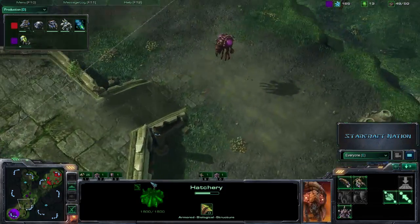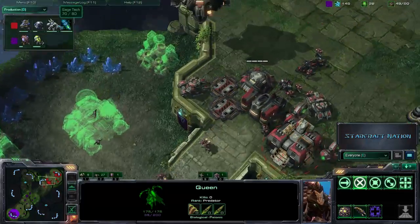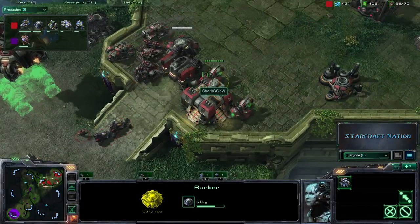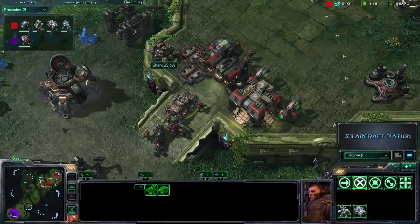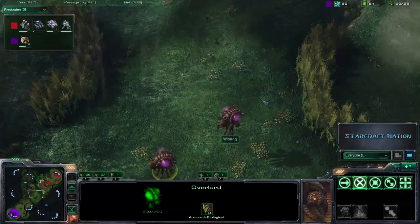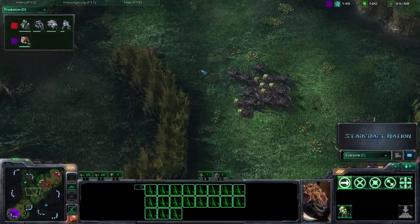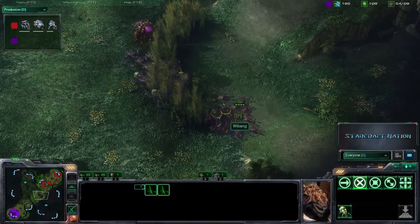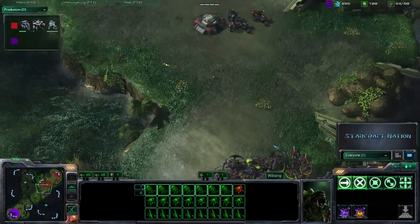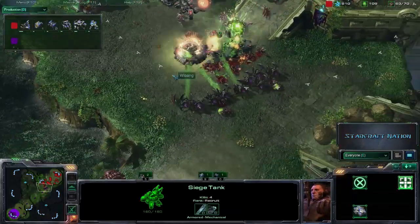Weebang is doing a good job of constantly injecting that Hatchery. Meanwhile, Stimpack and Siege Tech are both finishing up for Sho, who is really ramping up his defensive capabilities — he has a Bunker coming down as well. He's setting up Tanks on the high ground, with one sieging up there. Weebang needs to make something happen, or Sho is going to dig in and cold-war him to death economically. Weebang is pushing up — he doesn't have Centrifugal Hooks for the Banelings, so they're going to be woefully slow. He charges this line with Zerglings.